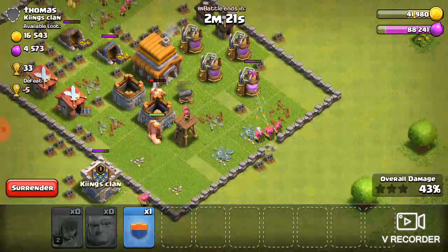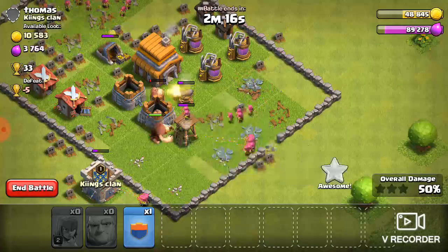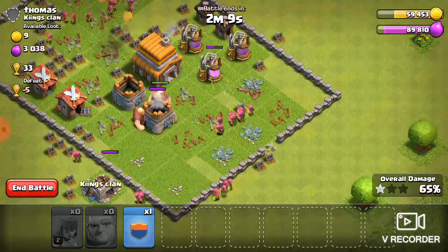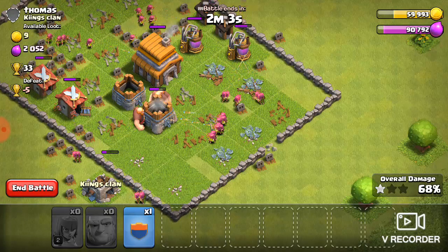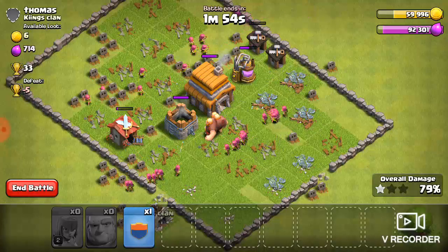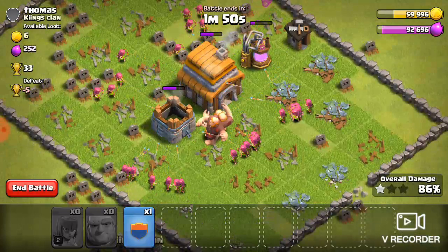40,000 gold — that's four tenths, two fifths of your storage. It's over a third. Town hall three — actually, half of mine, because I didn't have the gold storage completely upgraded. So that's half of the gold storage I had just filled up with gold, right like that. That's really good.